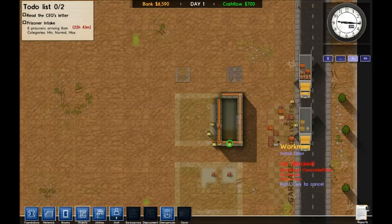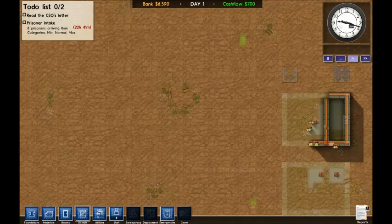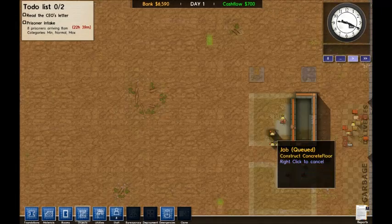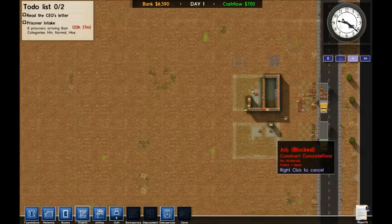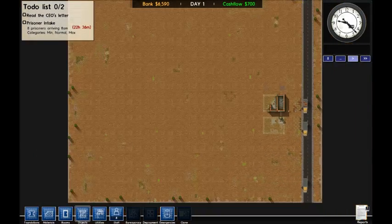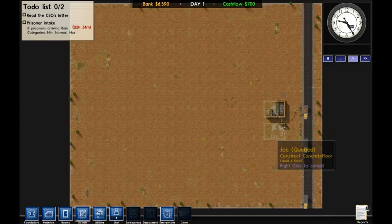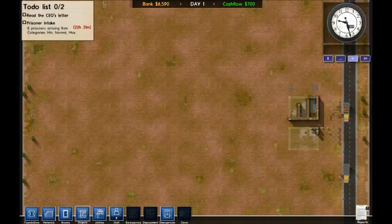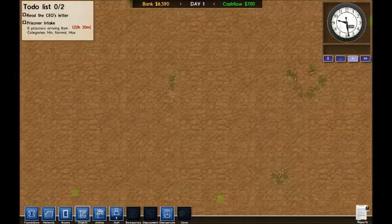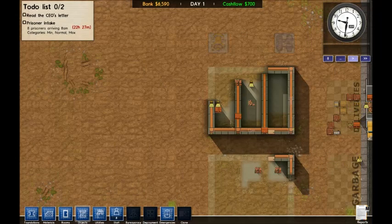I hate waiting for them to build. I'm going to zoom out — wait, that's zoom in, let me zoom out. Oh, I'm just looking at this and realizing, oh my god, that is huge. We're going to have loads of room, like 10 cell blocks — A, B, C, D, E, F, G, H, I, and J.